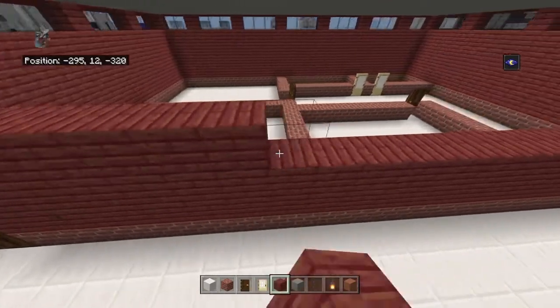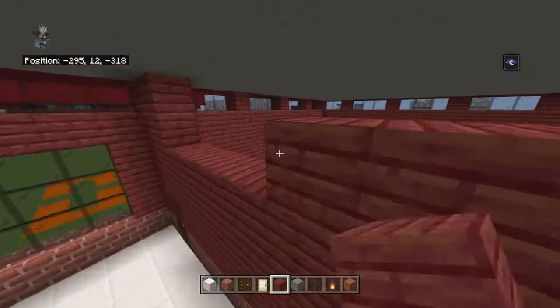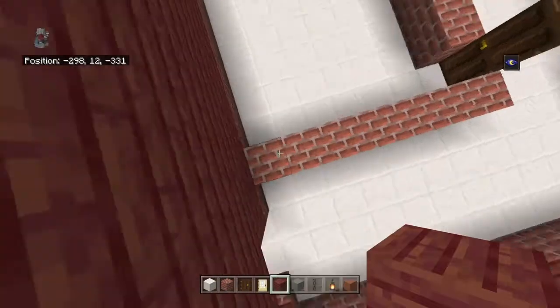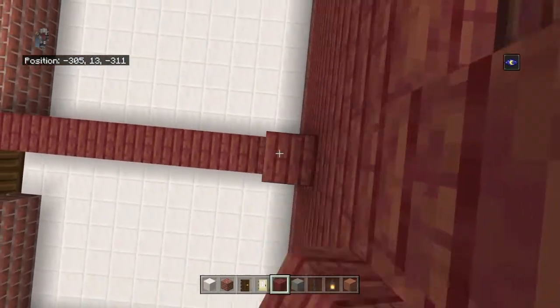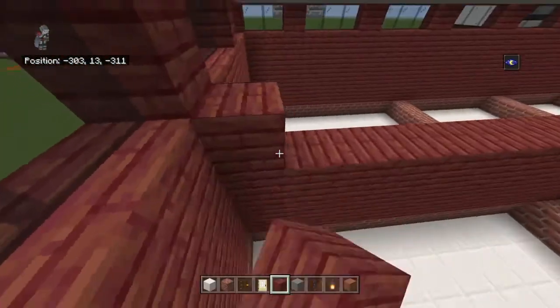Bring every brick block, dark oak door, or birch door up with mangrove planks until it touches the light gray concrete ceiling. The bathrooms are also different sizings because of the way the windows work — there are two in the corner and then all threes except for the other two at the end. Feel free to adjust as needed; I made them the same except for a little spacing difference.